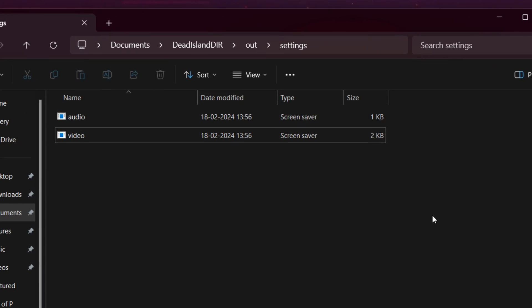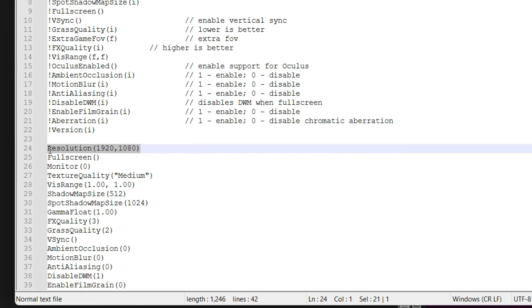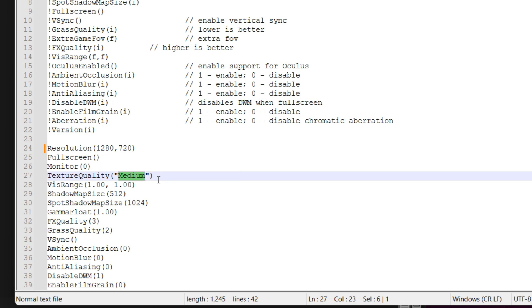The configuration file of this game is located inside your Documents folder, under Dead Island DIR, Out folder, then Settings — open the OpenVideo.scr file with Notepad. You can change the in-game resolution from here, and I'm going with 720p.